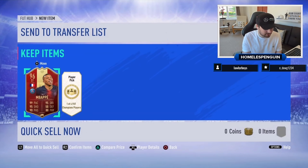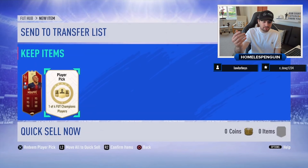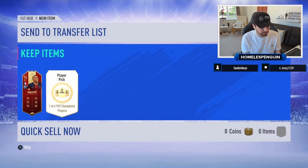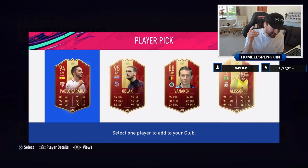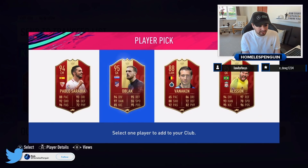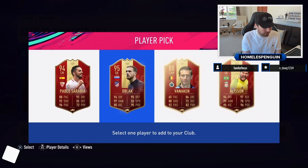Unbelievable scenes! This is one of the best player picks you can get - four to five million. GG dude, that's insane! Let's see if we can get you another striker - a Cristiano Ronaldo wouldn't be bad, would it? Three mil, okay that's still insane though. The other red player picks suck - but I mean, you did just get Mbappé.